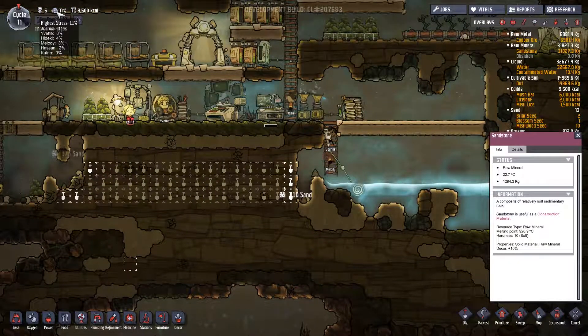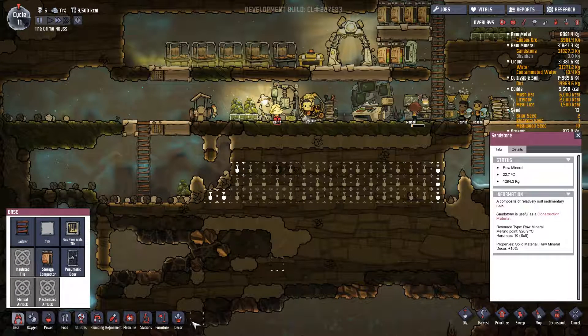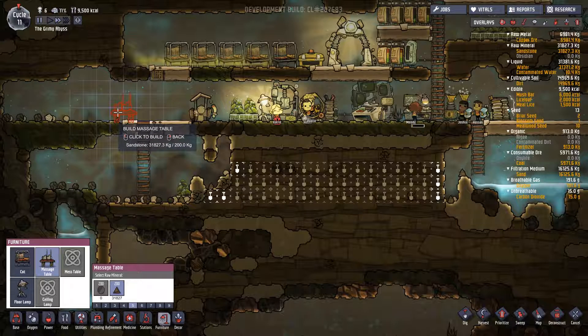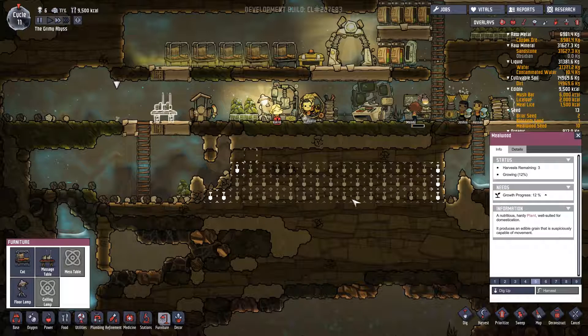Let's go speed two. Hopefully the stress will decrease. If I need to, I can build a massage table. Maybe I'll throw that down here. Why can't you build it there? Oh, there's some mealwood there. Let's dig that up.